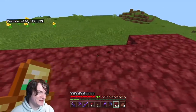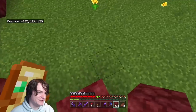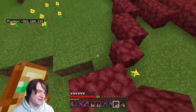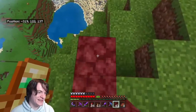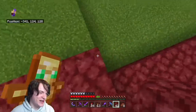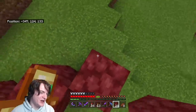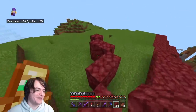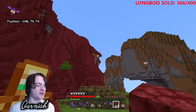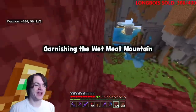One, two, three... one, two... one, two — oh god, it's not working. It's been a while since I made a circle. The circle's too big — gotta make it smaller or at least slightly less leftwards. It's gonna be a rough edge, but we kind of need a rough edge for something like this. I'm gonna add some garnish to it — and I'm gonna be covering this entire thing in netherrack so we have a nether mountain from which to then garnish.